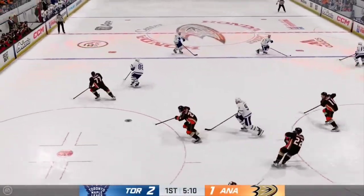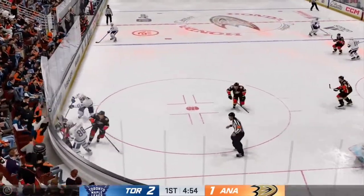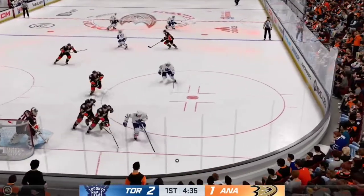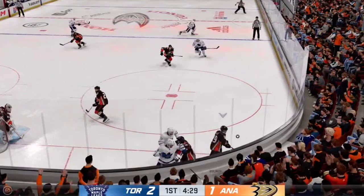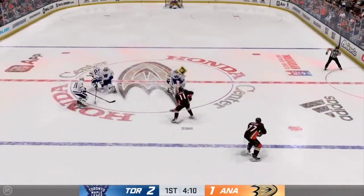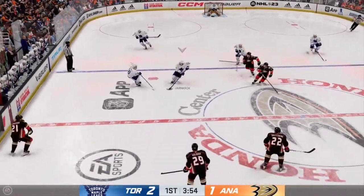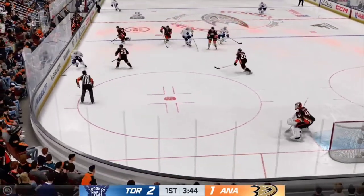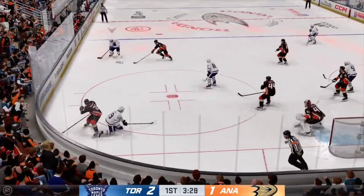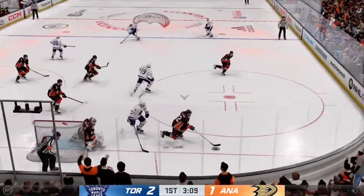Seekers wins possession in the defensive zone. Battle along the boards — unable to reach that one. Quick pass to Matrano, and that's poked away in the offensive zone by Nylander. Slides it diagonally to Terry. Anaheim moving the puck through center ice, picked up along the wall by Terry. Here they come on the attack down the right side. He regains control, takes a hit but still hangs on. Stopped by the goaltender.